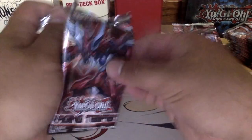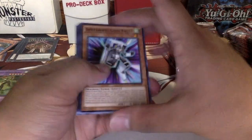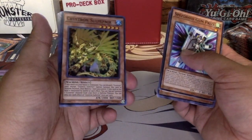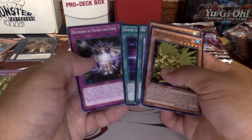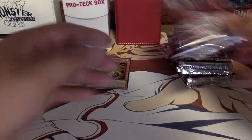Next pack: Speed, Gum Prize, nice — Eater of Millions, Ancient Gear Howitzer, Shiranui Spiral, Tough, and Crystron Sofifner — I'm not even going to try and pronounce that card — which will return. Not bad.